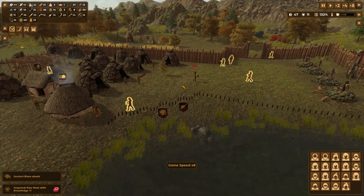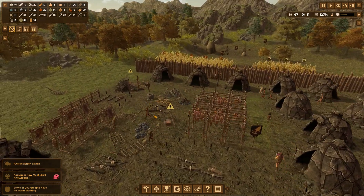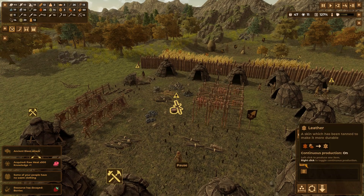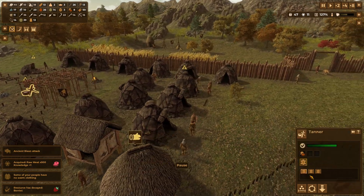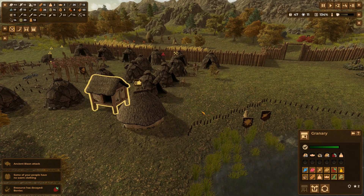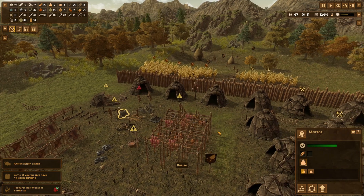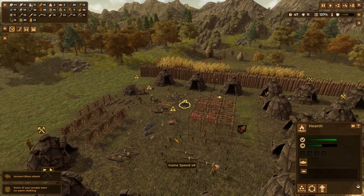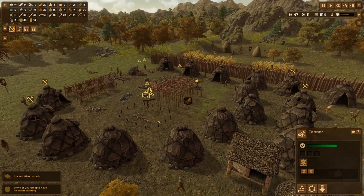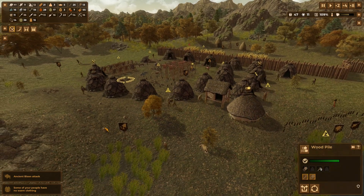Fishing on a Wednesday night, lovely. Some people don't have warm clothing — we're going to have to sort that out. Resources have decayed — the berries didn't get collected in time, sadly. You constantly need people making bread. I need to make another tanner.